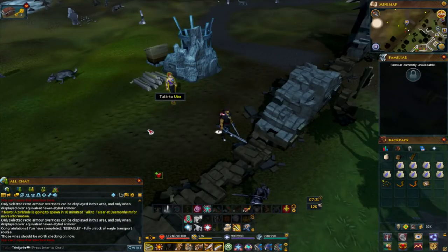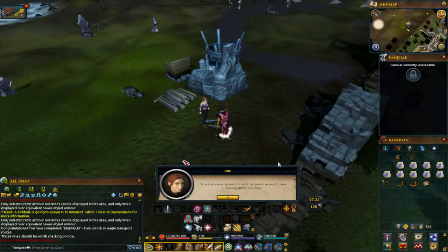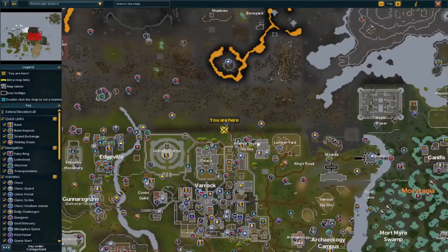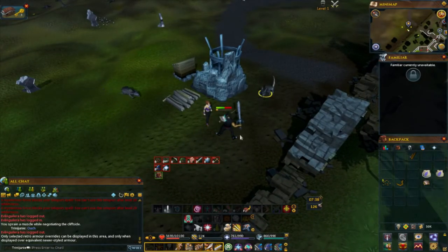Next you talk to Ube, who wants the white tree fruit. She's right next to the previous one, next to Ori. And when you're at Ube, don't forget to also give her a macaw pouch.